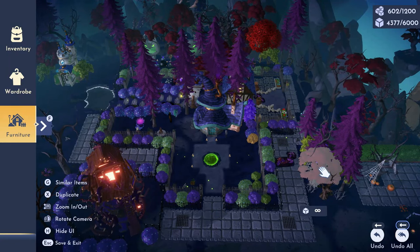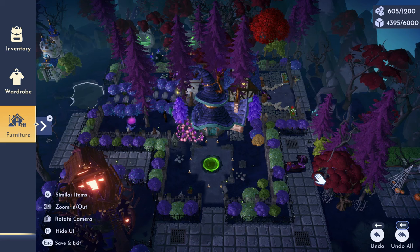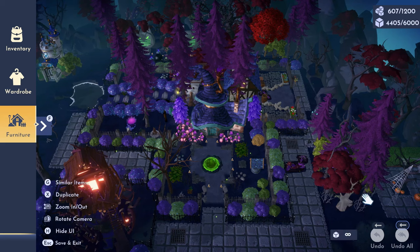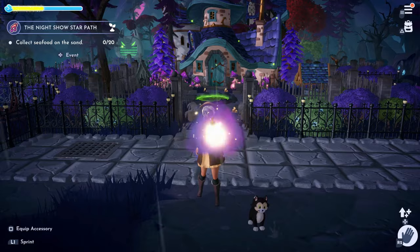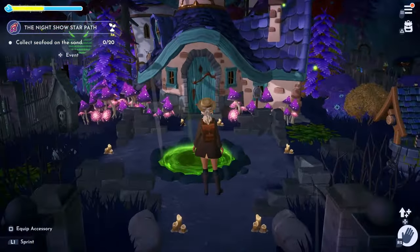My favorite part of this build is the whirlpool from Hercules — it's still one of my favorite items from the old Villains Star Path. I think it just goes so perfectly with the Forgotten Lands biome and the theme. I absolutely love the whirlpool in Forgotten Lands — it fits so perfectly. That's it — here is a quick little walkthrough of the area.